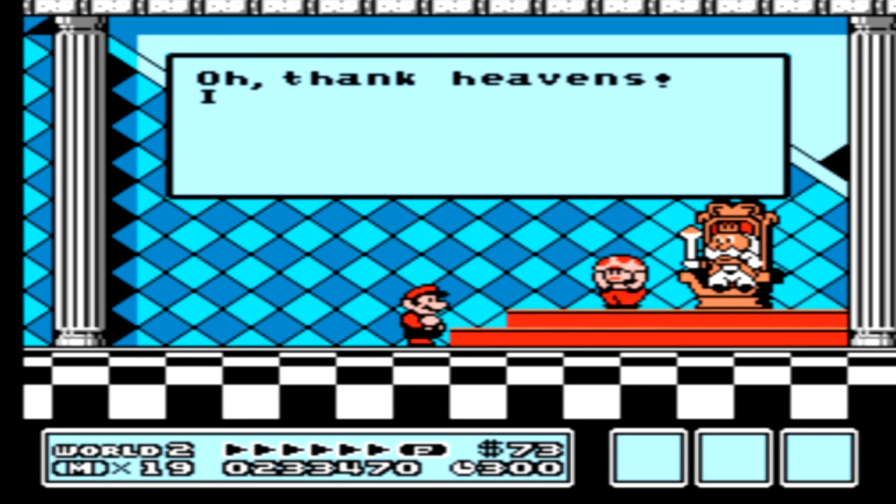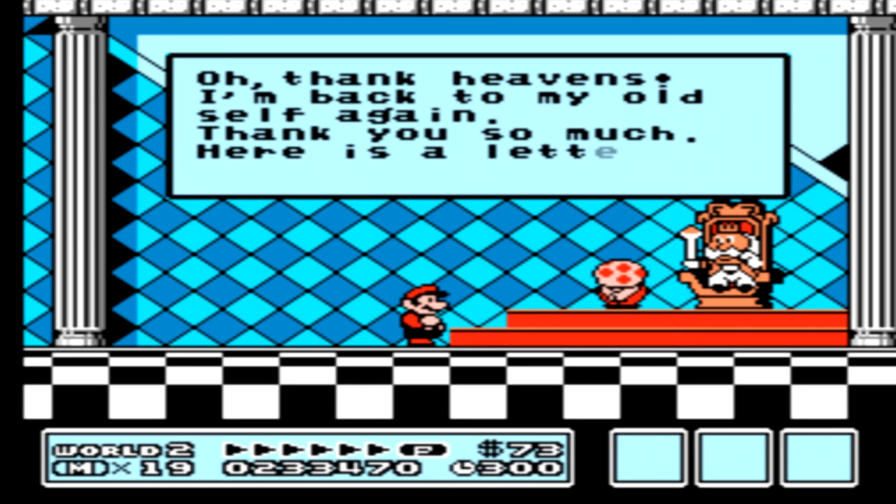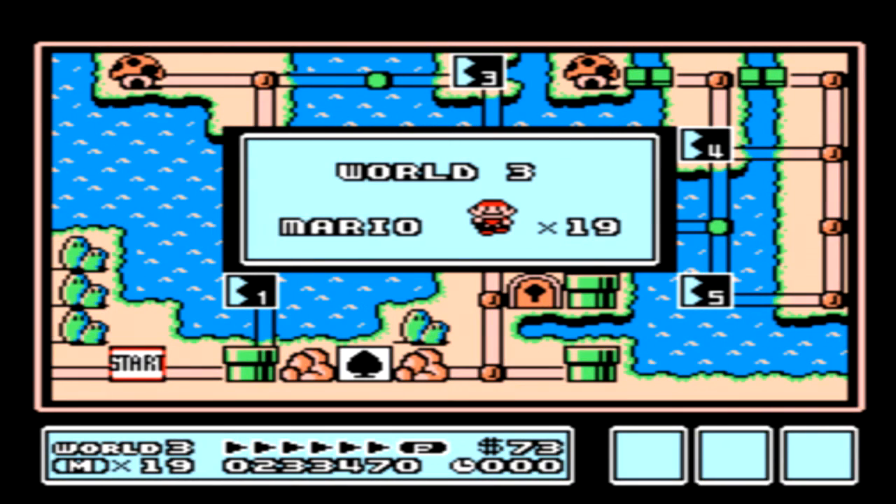Now that we saved you, give me an item. Thank heavens, I'm back to my old self again! Thank you so much! Here is a letter from the princess. You can stomp your enemies using the Kuribo's Shoe — I've enclosed a tool that will help protect you. And we get a Jugem's Cloud, which is another useless item in the game unless you're intending to skip things. The Kuribo's Shoe is not going to be important until like World 5, but at least she told us about it.